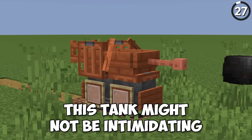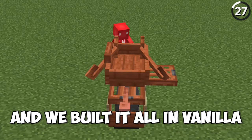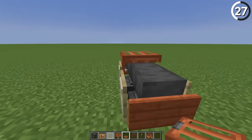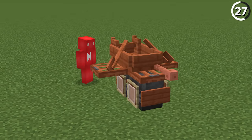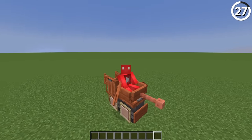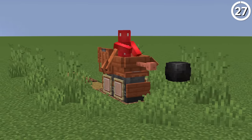This tank might not be intimidating, but it sure is cool — and we built it all in vanilla. By mixing together anvils for the wheels and trapdoors for the supports, we have all we need to tuck a boat on top and a lightning rod at the front, making this the perfect mini tank replica. Just don't expect to go anywhere very fast in it.